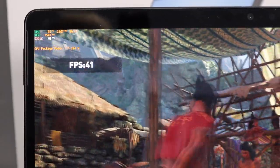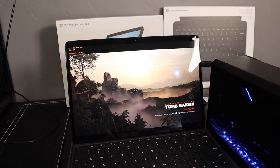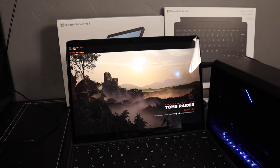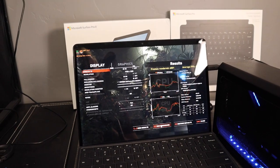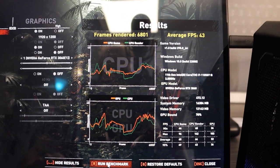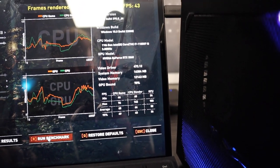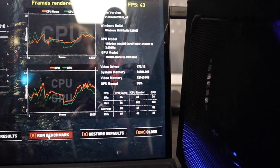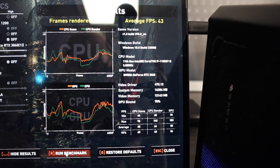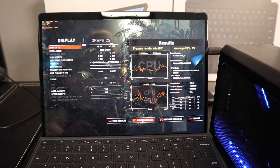Keep in mind if you're using an external monitor rather than using the Surface's display itself, you would get even better performance on an external display, just because the GPU wouldn't have bandwidth issues. We had an average of 43 frames per second, and it looks like a lot of the time it wasn't just CPU bound or GPU bound. Hopefully this is useful to those of you who were asking for this.